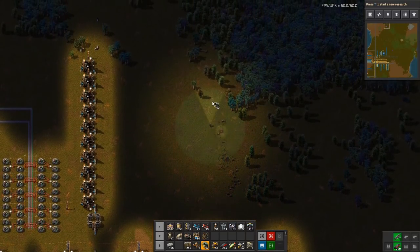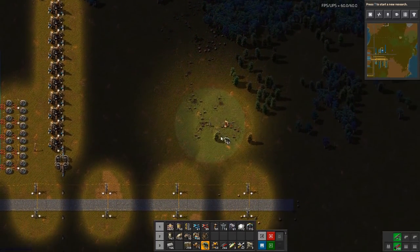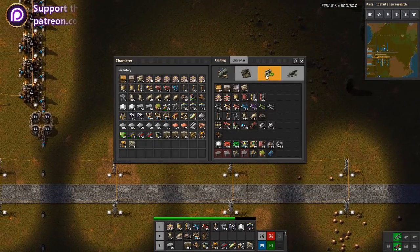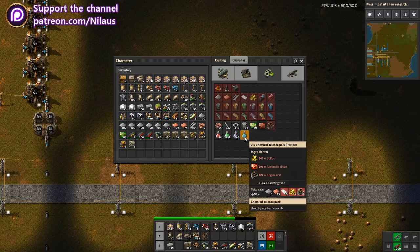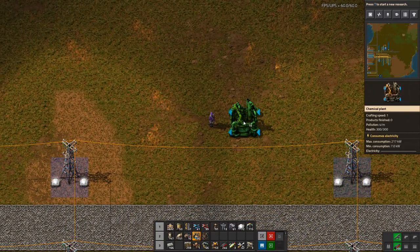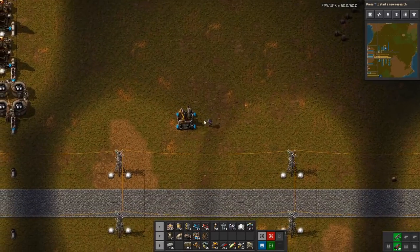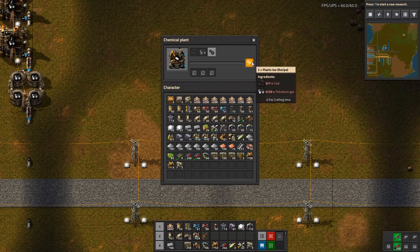What are we going to do with petroleum? We're going to make it into plastic and sulfur — those are the two things we need. We're working towards the chemical science pack. Chemical science requires sulfur; it also requires advanced circuits, which need plastic. So plastic is what we need right now. Chemical plants making plastic take one coal for two plastic, so if we can get one coal belt in, we can get two plastic belts out.